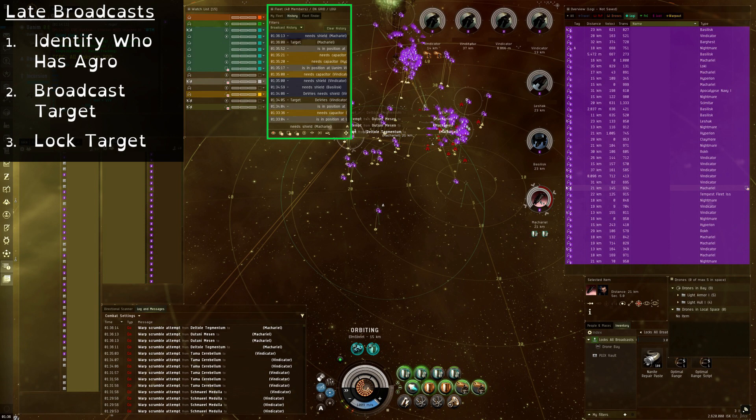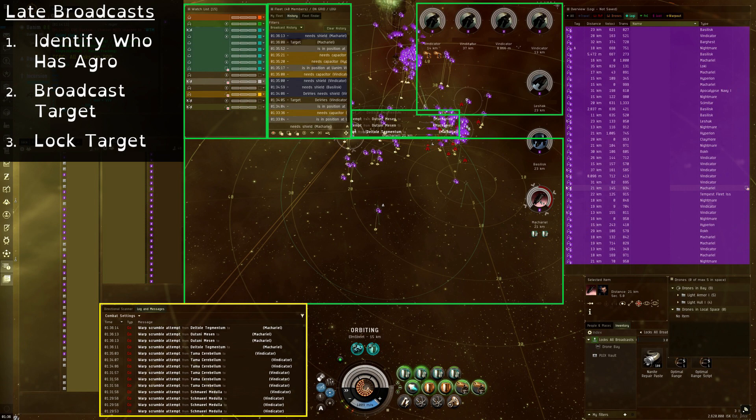We need to quickly identify who has aggro, broadcast them so that our fellow Logi can quickly establish reps on them, and lock and start repping them ourselves. There are numerous sources of information that can alert us to who has aggro. So whenever there is a new wave or I expect a switch, I constantly bounce my eyes between those sources until I identify them or the pilot broadcasts. These items include the watch list, fleet broadcast history, in-space messages, pre-locked targets, and the lasers out in space.